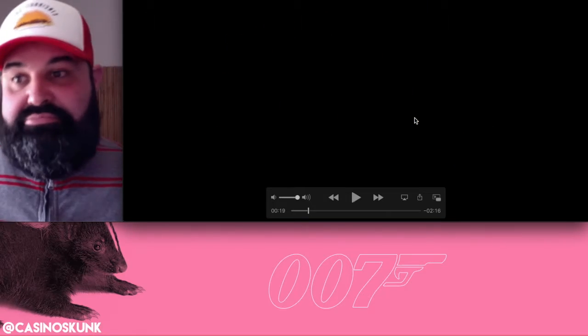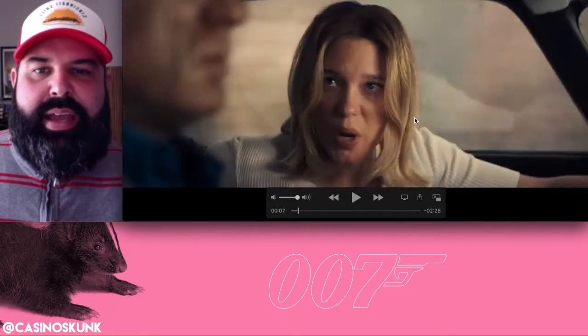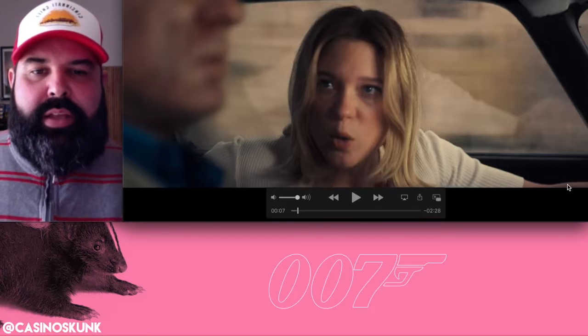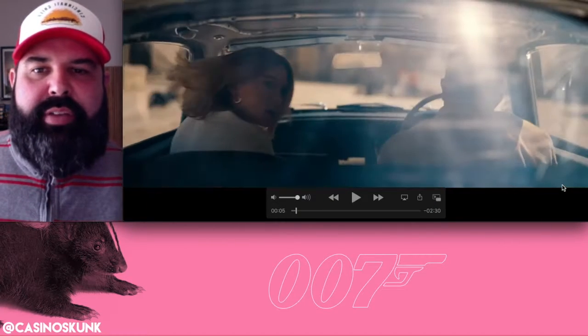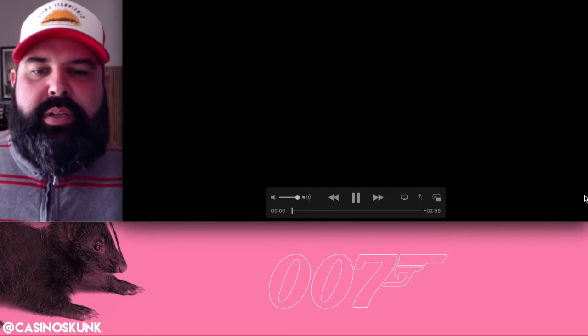So I'm only going to assume that after this amazing stunt right here — the swing across — he's going to end up down below, maybe run through these little tunnels and get into his DB5 to make his escape. That's pretty awesome. They happen to have these here just for him to get over it. Real stunt, most likely. I don't know who these bad guys are; this could be a pre-title sequence.